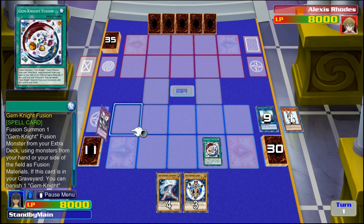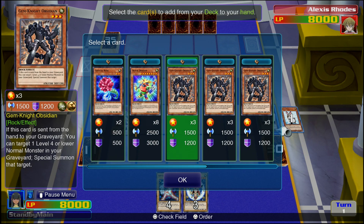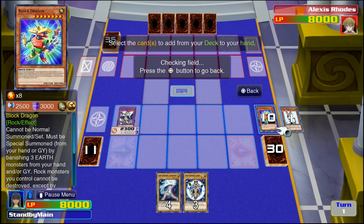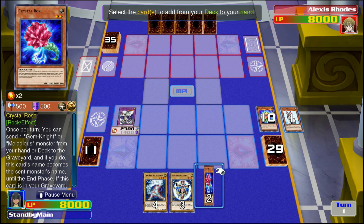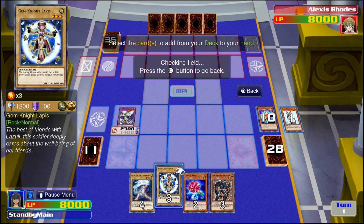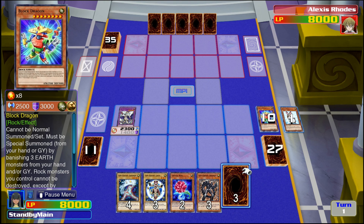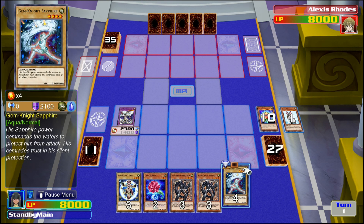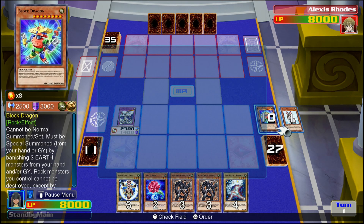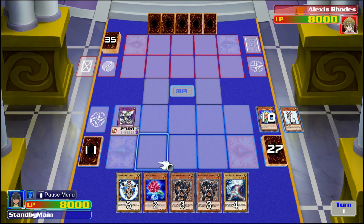We'll fusion summon Seraphinite, sending both Union Carrier (light) and Phantom Quartz to the graveyard, triggering Block Dragon's search effect. If you hard draw Block Dragon or Gem-Knight Fusion, you can skip some of these steps. Important rules to keep in mind: when triggering Block Dragon's effect, always search one Crystal Rose (level two), one Obsidian, and then either another Obsidian or Lapis if you don't have access to a normal monster in your graveyard or hand. The key rule for normal monsters is to always keep at least two in your graveyard.